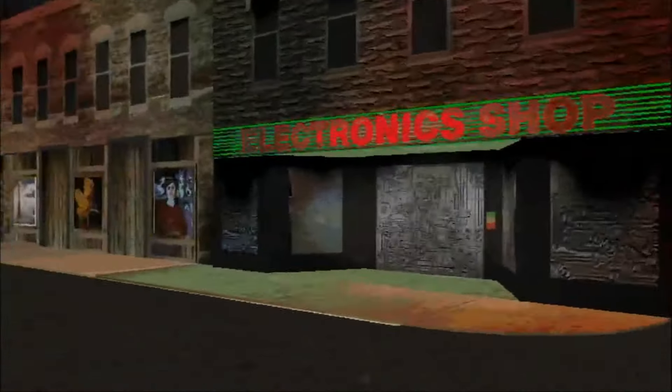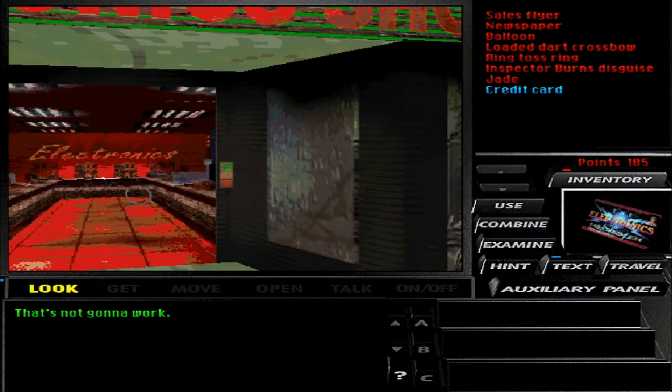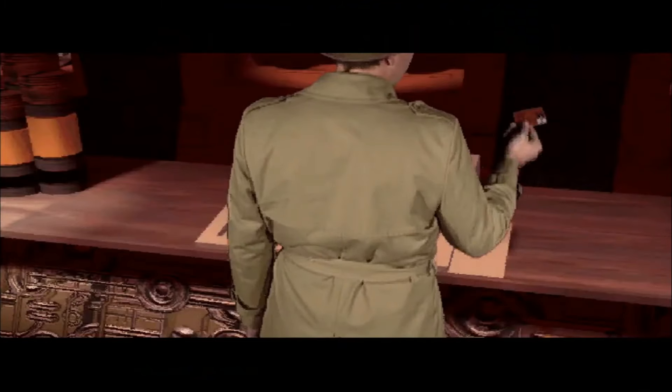Which brings me quite nicely to the first thing that made Under a Killing Moon great: that being that this was a first-person point-and-click adventure with complete freedom of movement. To understand what I mean, let's compare this game for a moment to another classic, most notably Myst, another first-person point-and-click adventure game.